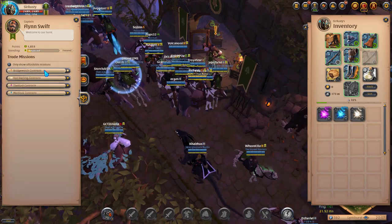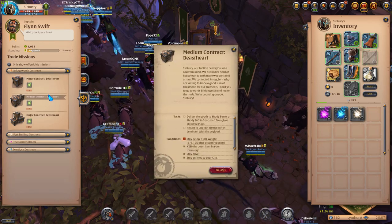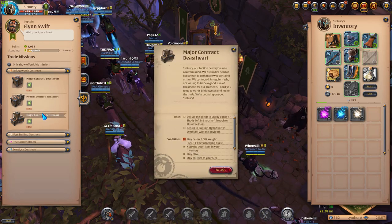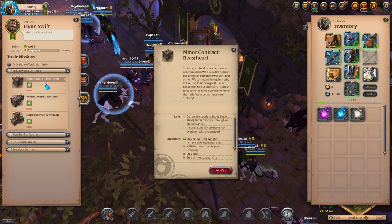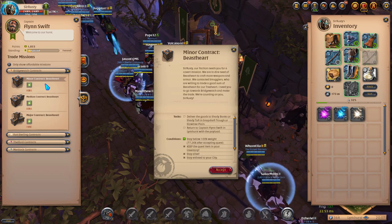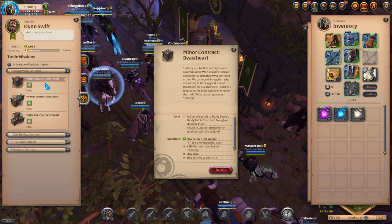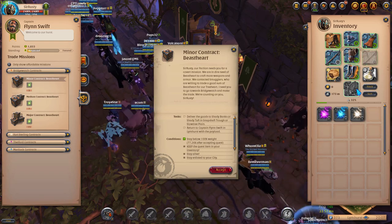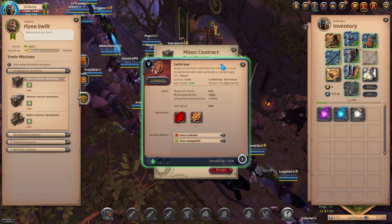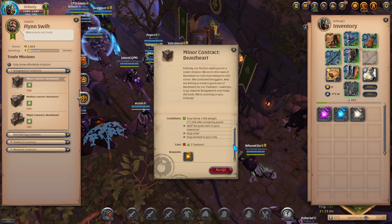For a long time, these were overlooked in Albion because you needed a transport mount, and if you got dismounted, you were pretty much dead since you'd be overweight and couldn't move. In a recent patch, SBI changed how carry capacity works on mounts, so now, even when dismounted, you'll still be able to move and not be overweight as long as you weren't overweight while on the mount. This only applies to non-transport mounts, so bears and oxes are no good for this purpose.